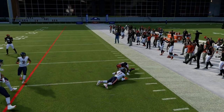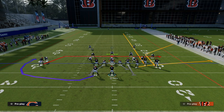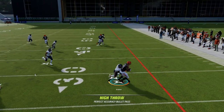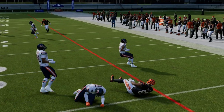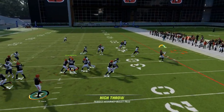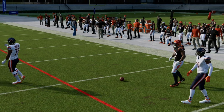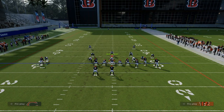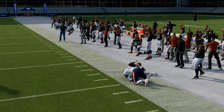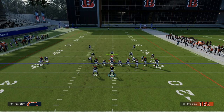If you just free form to the sideline, it's not super effective. But what you can do to make this really good against man coverage is high point and free form to the sideline. So if you get man coverage, just let him run, free form high ball — you can get the ball out a little bit more specifically. That flat route is really, really good.